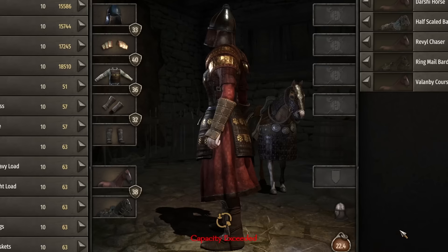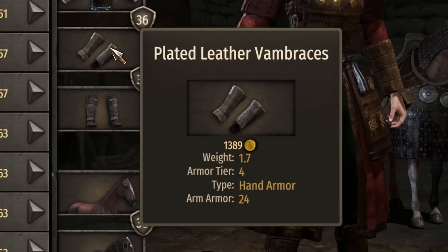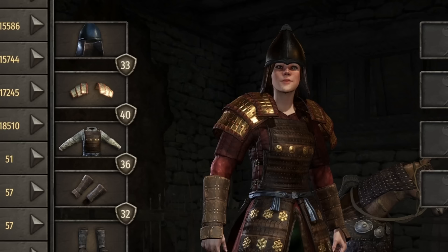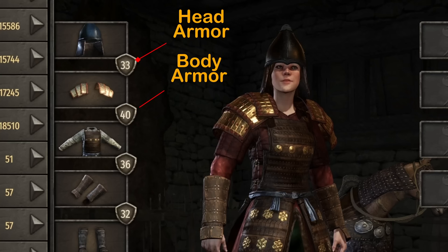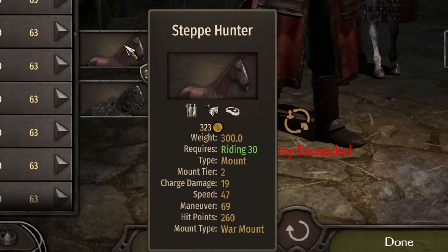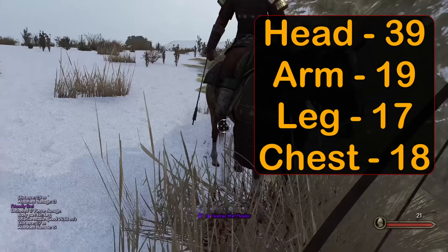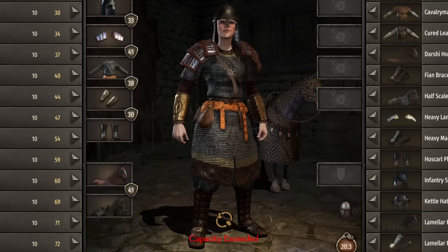This Khuzait set looks stunning — everything matches, and the bronze embellishments add a nice touch without being too flashy. The set includes the infantry steel helmet, bronze lamellar shoulder piece, cured leather lamellar armor, plated leather vambraces, and reinforced suede boots. Overall armor: 33 head, 40 body, 36 arm, 32 legs, at a weight of 22. Khuzait lack a tier 3 mount, so we're stuck with the tier 2 Steppe Hunter — at 19 charge damage, 47 speed, 69 maneuver, and 260 hit points, it would make a fine horse archer mount. Damage: 39 to the head, 19 arm, 18 chest, and 17 leg.